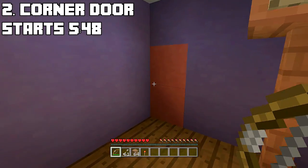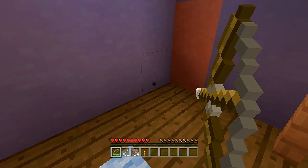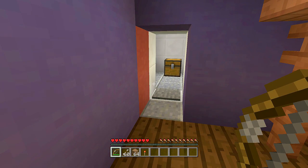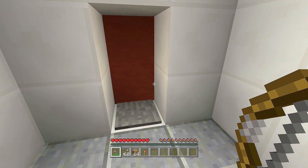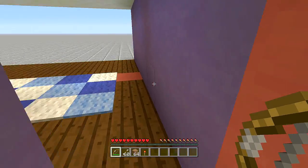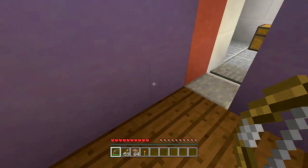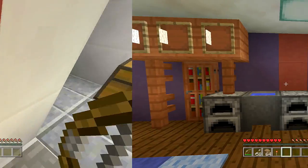For number two, this is a corner door secret room that you open by breaking a minecart. If I look right down here at this corner and hit it with a bow and arrow, it will break the minecart, opening up my door. This one automatically places the minecart back — once I hit that pressure plate it closes the door and replaces the minecart for me.